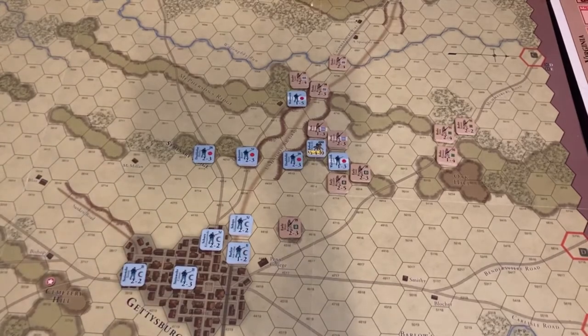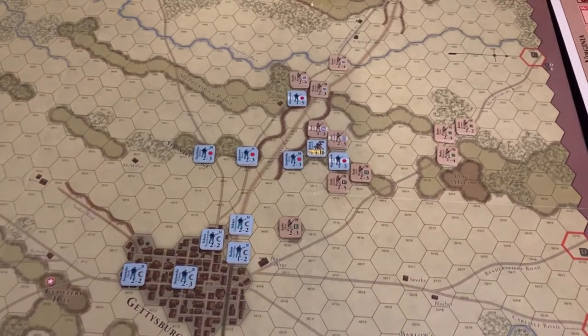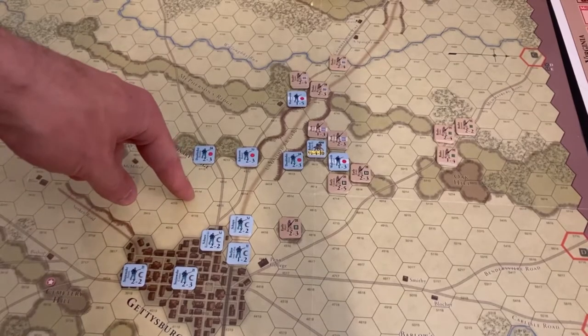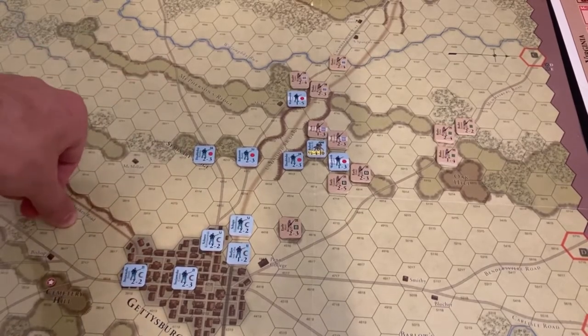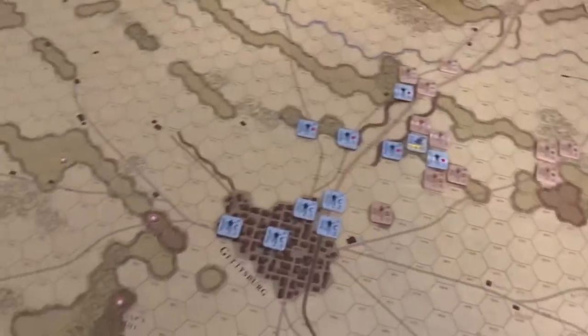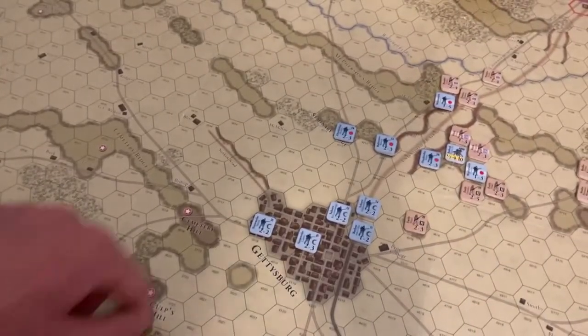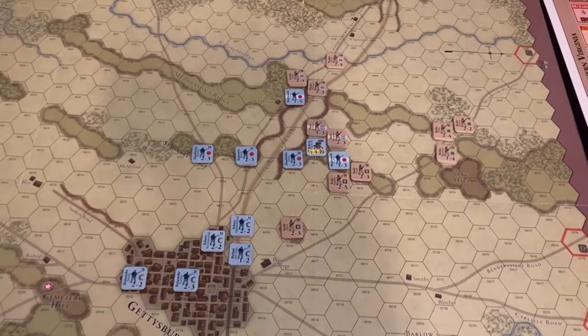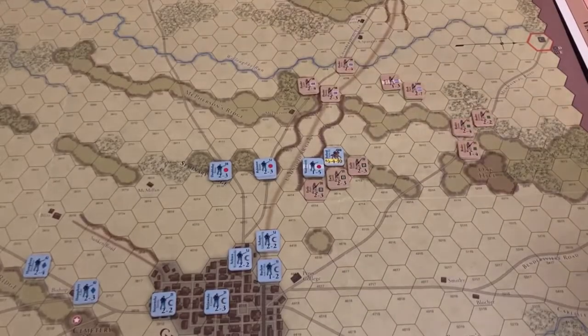We're going on to turn four, the evening of July 1st — the last round of combat for the Confederates and Union. The Confederates really need to press. Historically speaking, they were already threatening Culp's Hill. The Union is in a pretty good position. There's an abundance of Union reinforcements, and Johnson's division also arrives. The Confederates really have to give it their all.